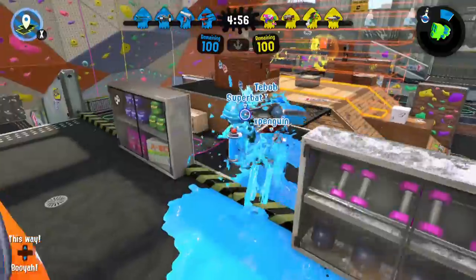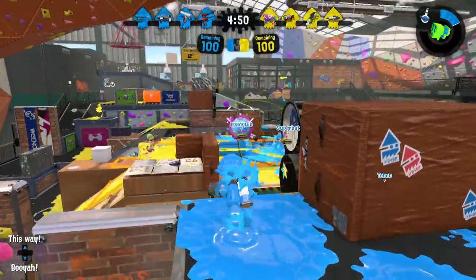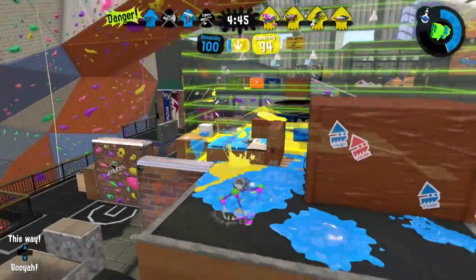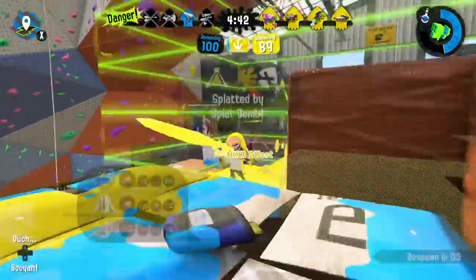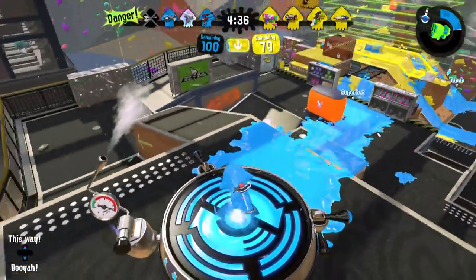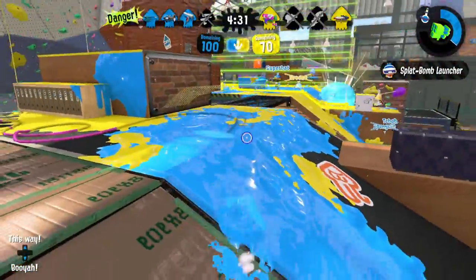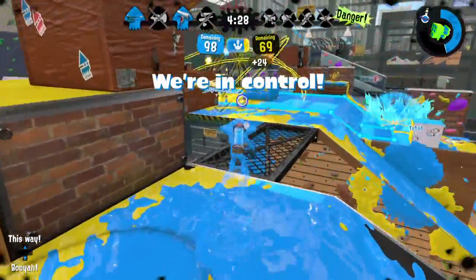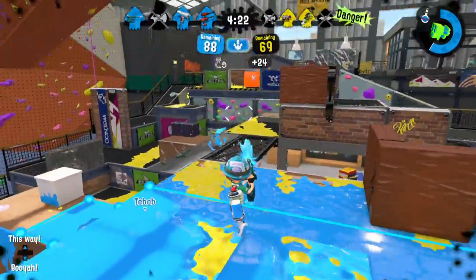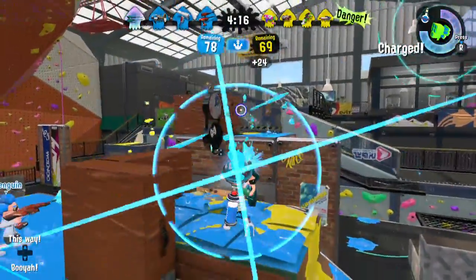We're going to try and get to A+ rank again with the Jet Squelcher. I like to throw in a Toxic Mist once or twice a game, just to try and slow down the opponent and keep them from getting into the Splat Zone or Tower Control. Toxic Mist can be really good for both Tower Control and Splat Zones because of the small area you're usually fighting in. That's why I like it.